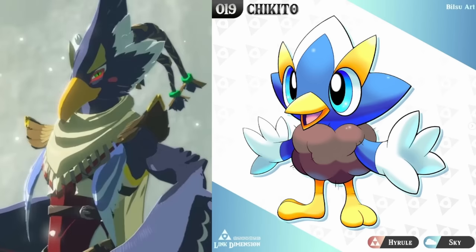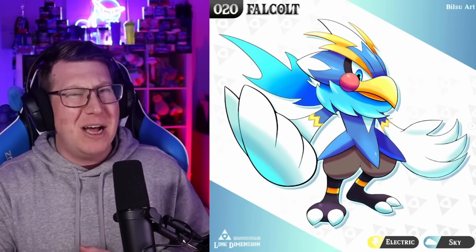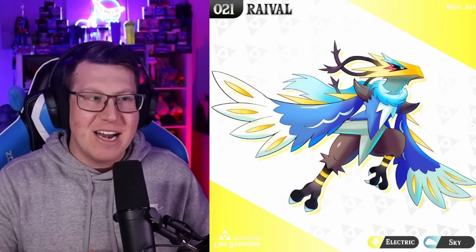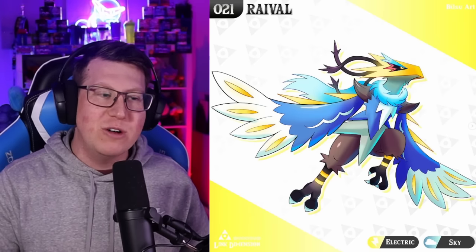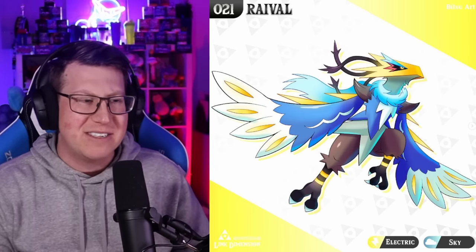Our Route 1 bird is called Chiquito, based on the Rito - it's like a little chick at the moment, a normal and flying type. It evolves into Falco, which becomes an electric and flying type - kind of reminds me of Falco with the big yellow beak and the blue look. But then finally it evolves into Rival, sounding like the word Rival. It's an angry electric bird - very fierce, with a striking beak and parts coming off the back of its head.